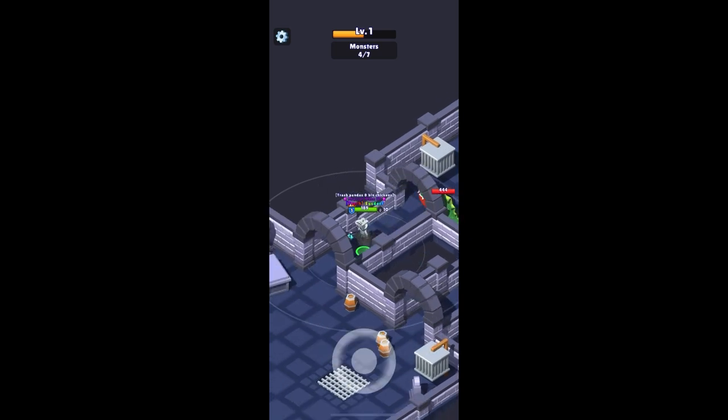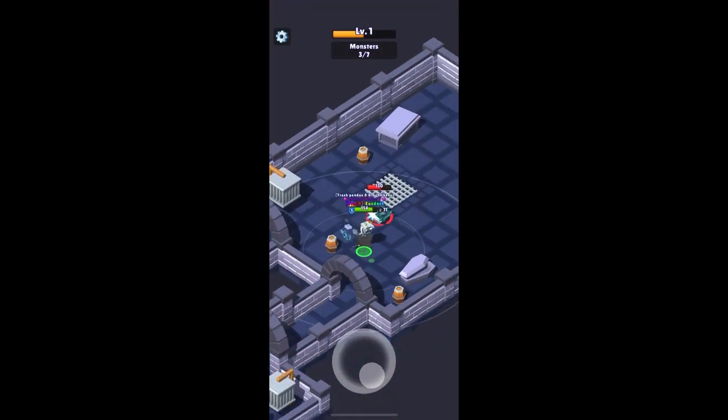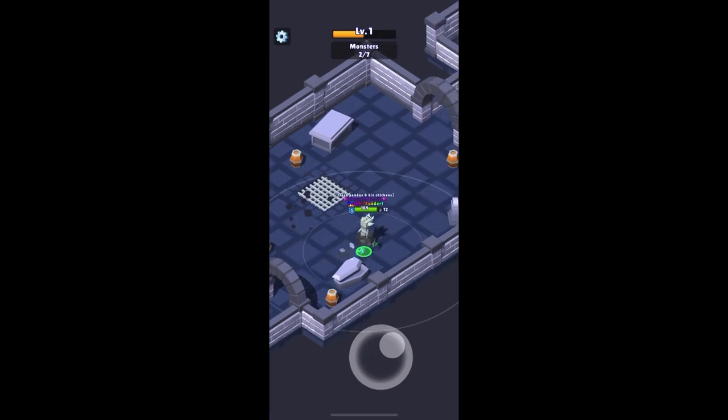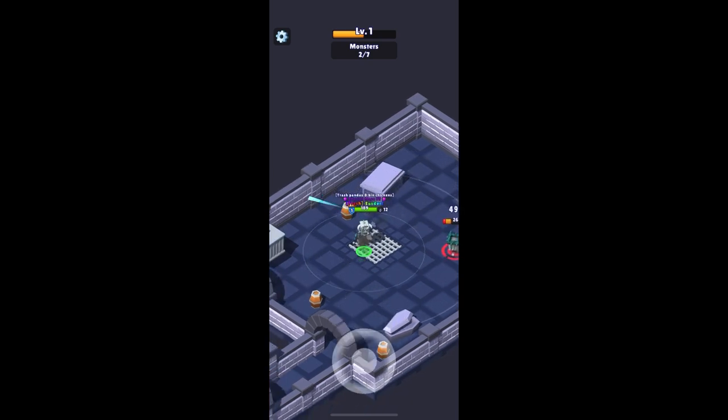As you can see, I took all those hits in that first room to get down on health, and with Lifesteal — without going to a healing room — I'm back on full health. So you can just back off instead of taking multiple hits at once, slowly kill one at a time, and that Lifesteal will help get your health back and regenerated again.